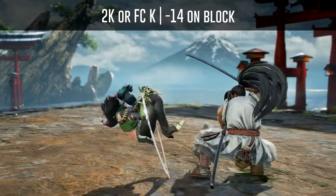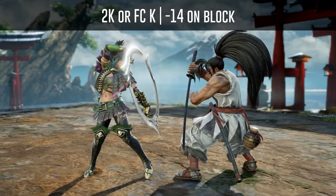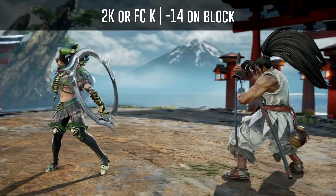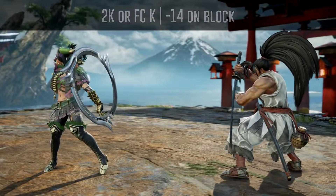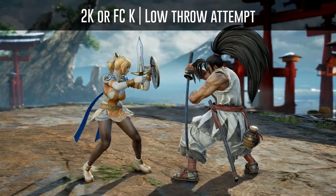Haomaru's 2K or 4K is a low kick that is minus 14 on block and will leave him in a crouching position, which of course also means that you may attempt to low throw him after blocking it.